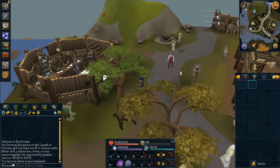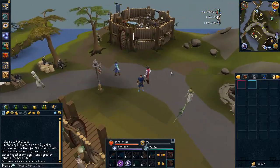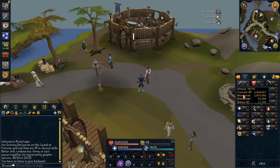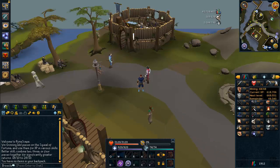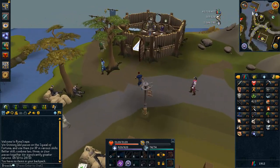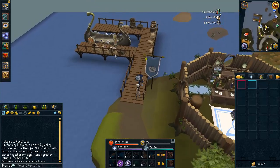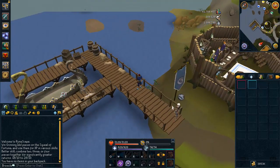First of all, you start out in Taverly, which is this town right here — I'm near the bank. What you'll first want to do if you're really low stats, your combat stats are low and you have possibly really low fishing or wood cutting levels, say you just started RS or it's your first few weeks playing or you haven't played in a long time.